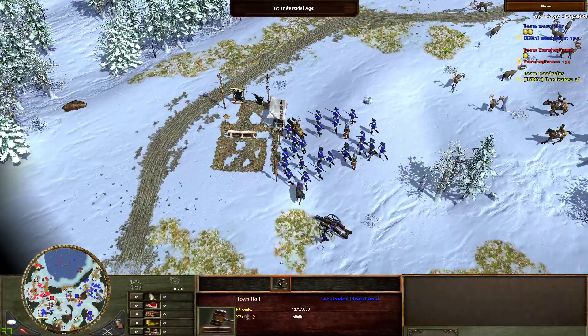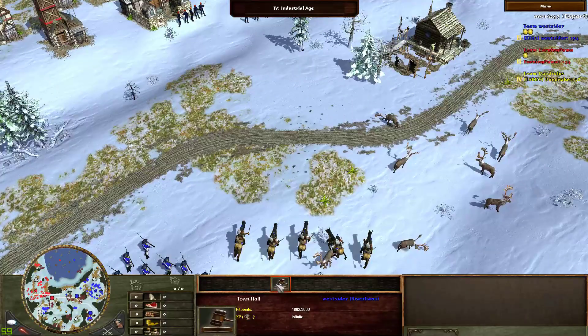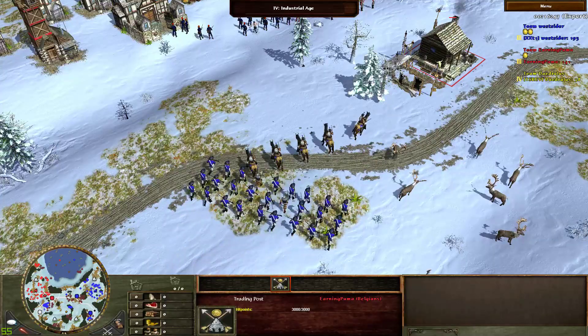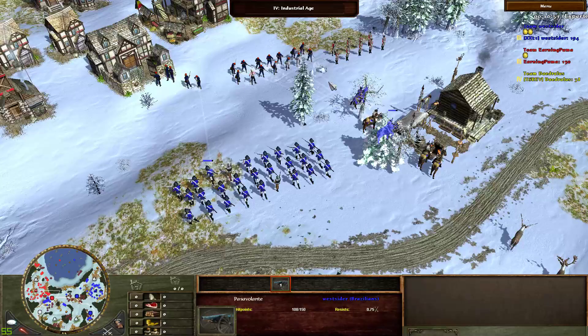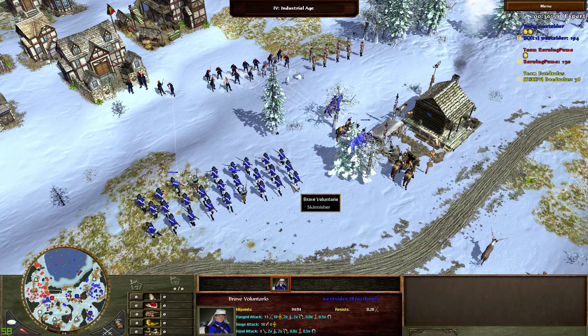He must have hit the villager cap at this point and is looking to increase it using the town hall big button. He is going up — he might focus the trading post like last time, we'll find out. Passivellante is here. Lots of voluntarios — they're very weak both in HP and attack, so they're not too difficult to deal with.